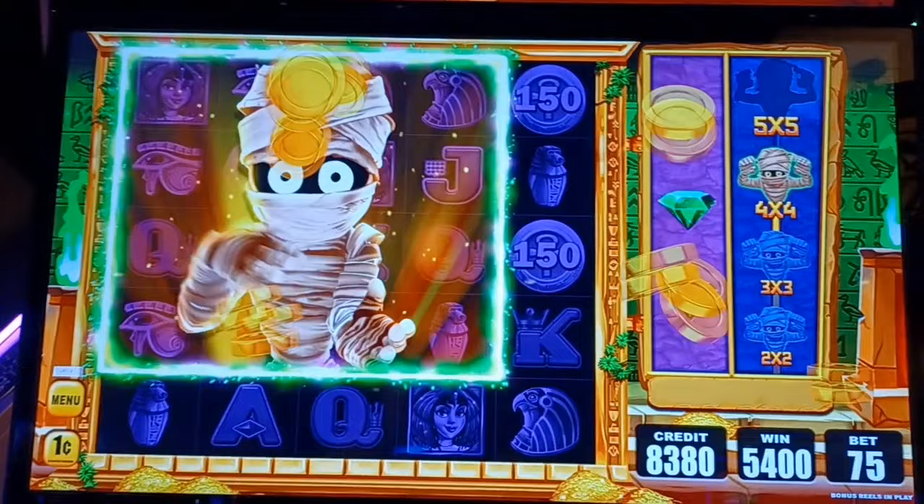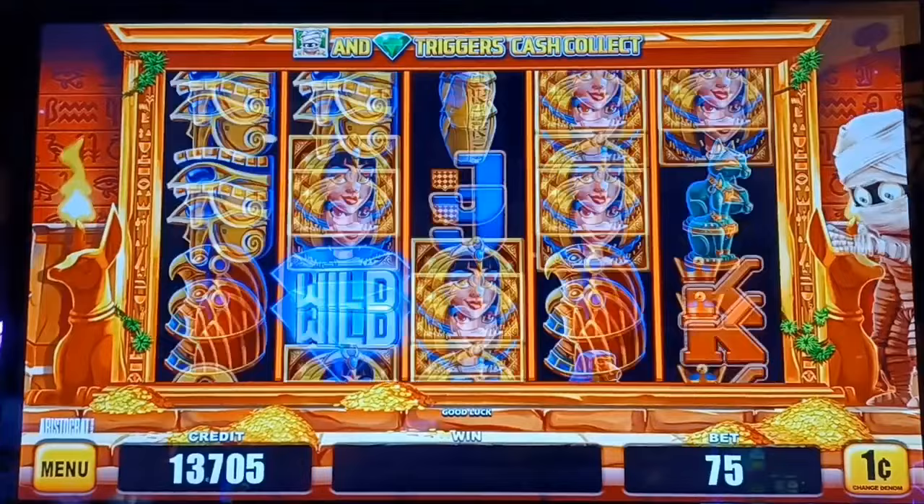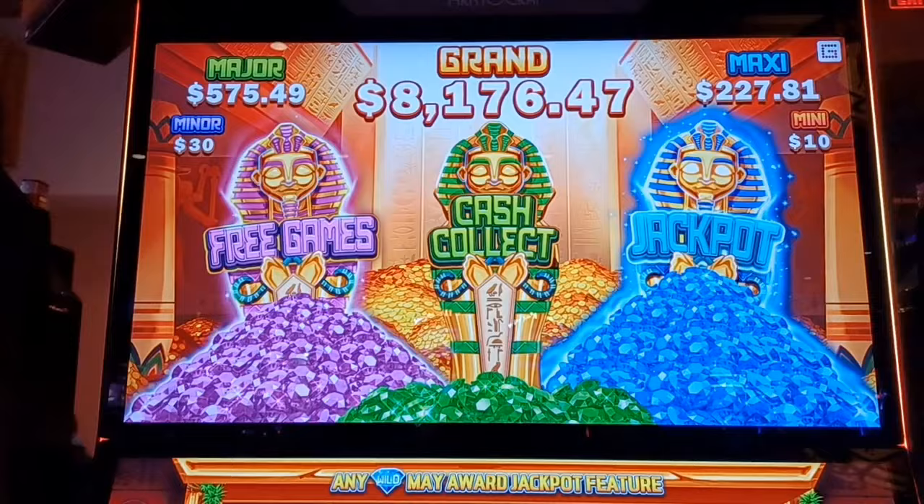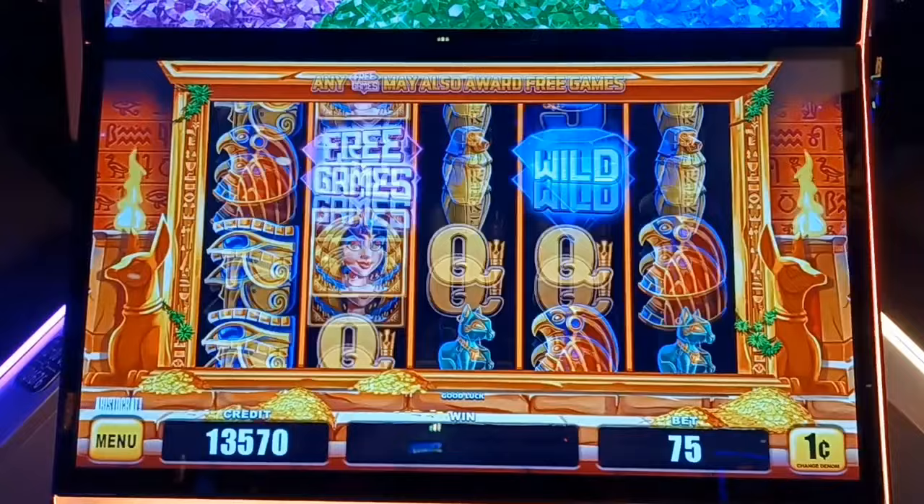Let's go. I'll take a couple backup spins, see if we get anything. Nice. We're up to $137. Now they all go up there into the stacks of jewels and we can set that off at any time too. There we go guys, we got the free feature.